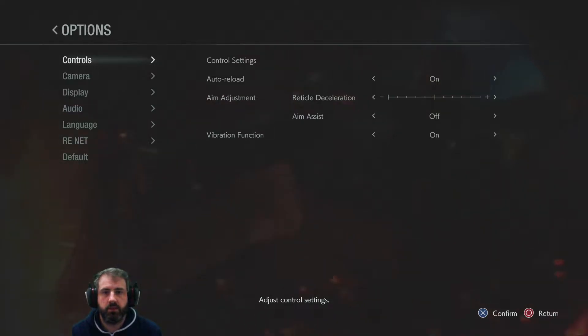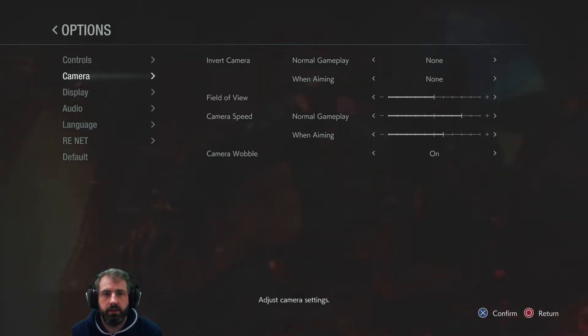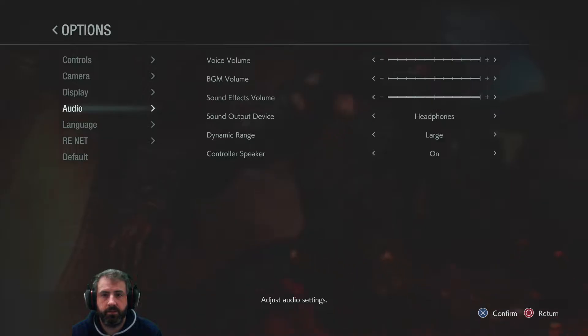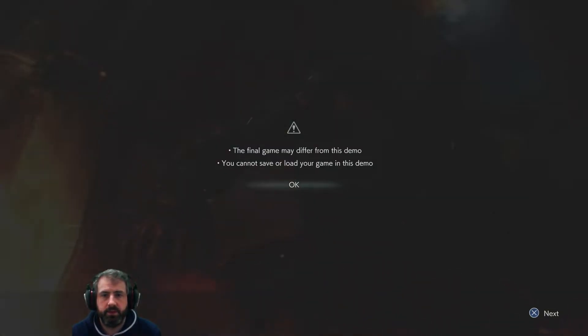Story options — are they just the same options? Let's quickly check these out. Should all be fine. Field of view — you can increase the field of view, I'll pump that up a little bit. I'm just looking to see if there is any kind of film grain effects or anything. I'll turn the controller speaker off, I cannot stand that. The final game may differ from this demo. You cannot save or load your game in this demo — makes sense, it is just a demo after all.